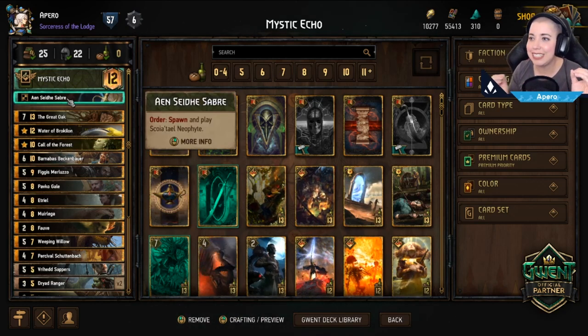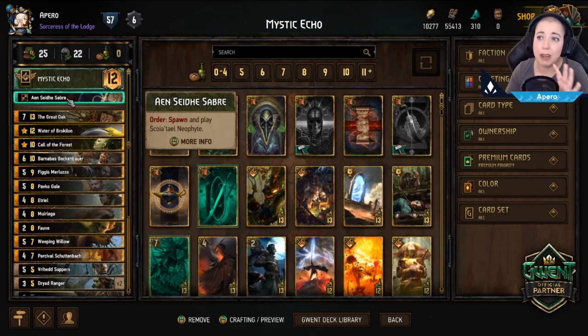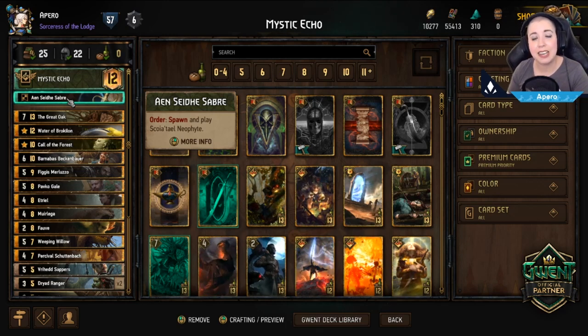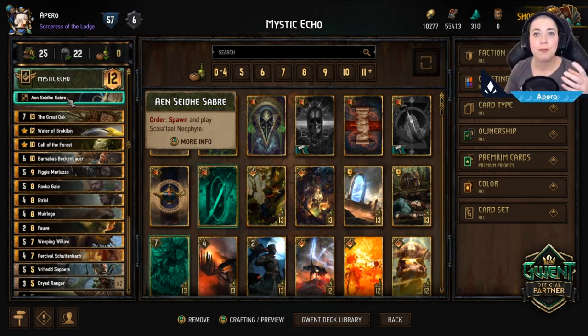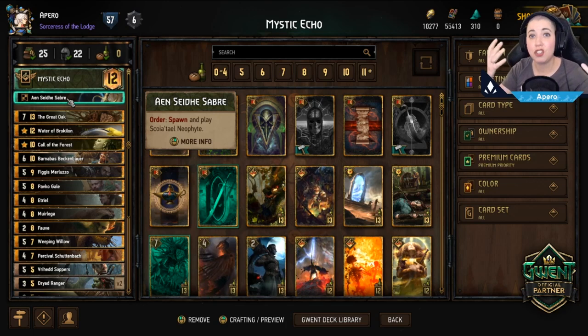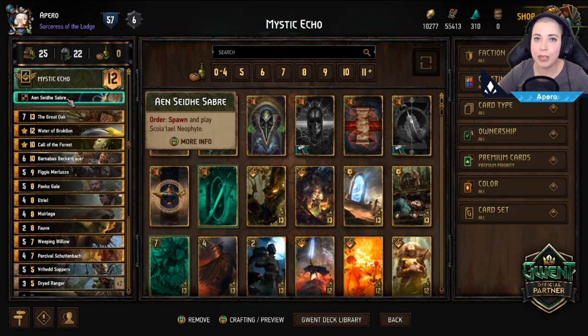A quick note on Endshade Sabre: we mostly use it right before we exit round one, for a bit of an extra point boost or a few extra Harmony procs before passing. Often we don't need to win round one — our general strategy is to have a nice long round three. We use round one to get rid of some bronze cards, the opponent either gives us round two or unsuccessfully bleeds us, and then we go into a long round three.